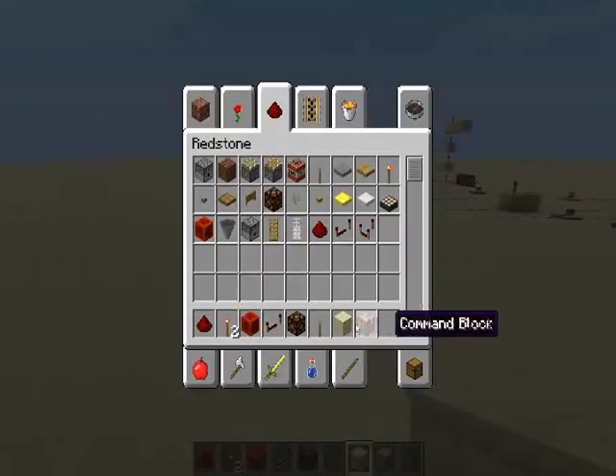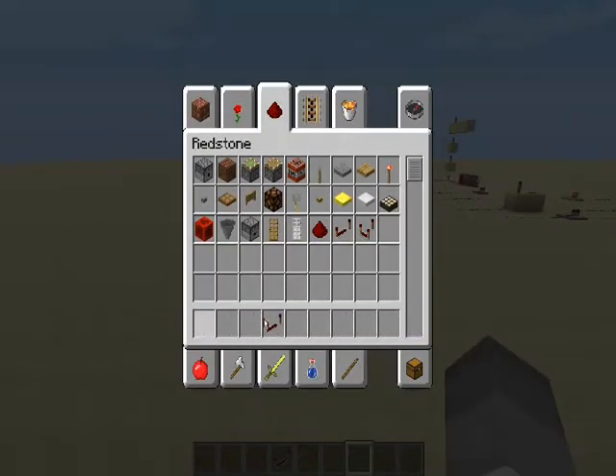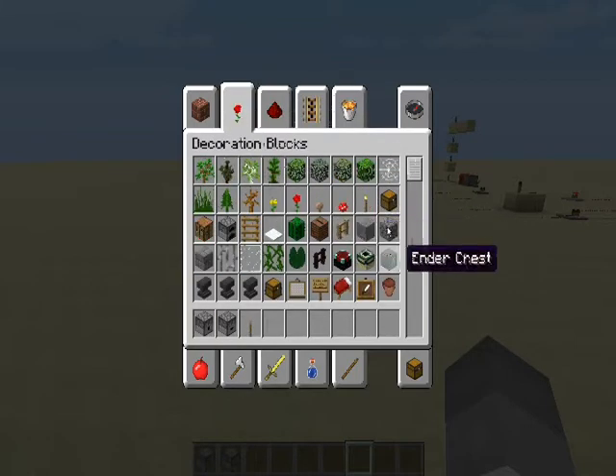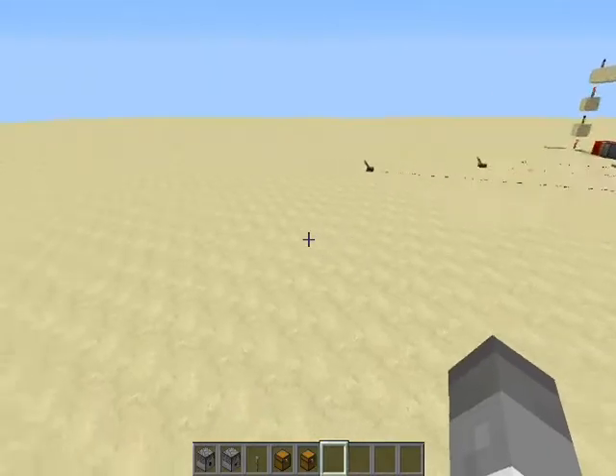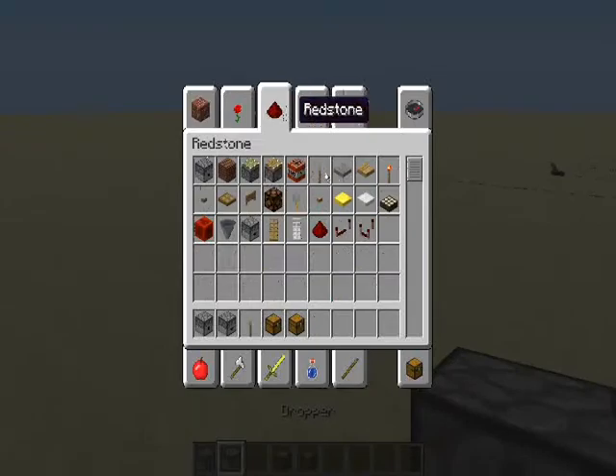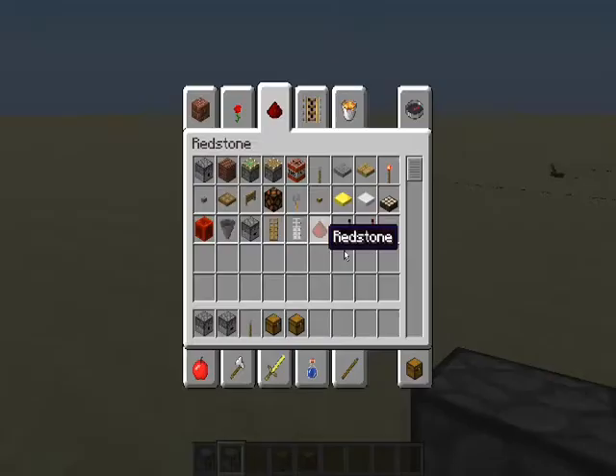So I've gone over what is currently in my inventory. Now let's go over these two items. Let's get ourselves a chest and a trapped chest — I'll go over what this means in a second. We'll also need some Redstone of course, because we're in the Redstone tutorial.